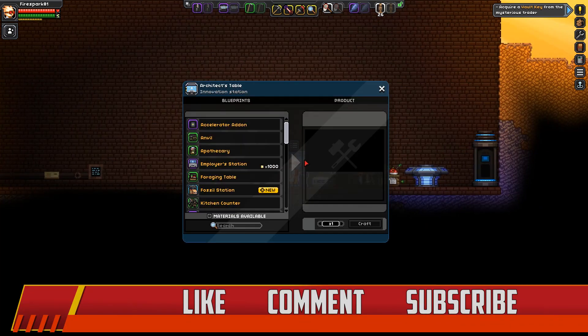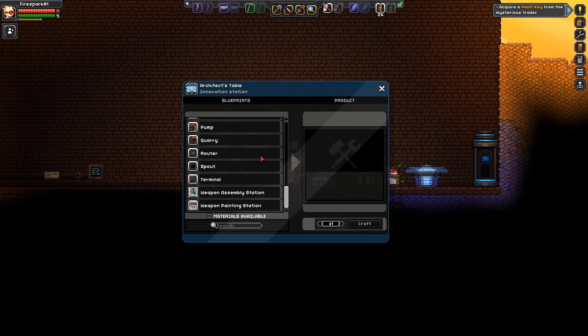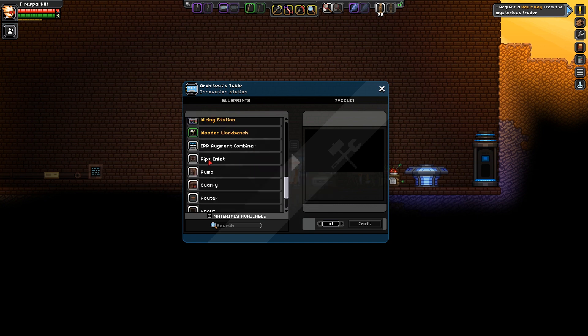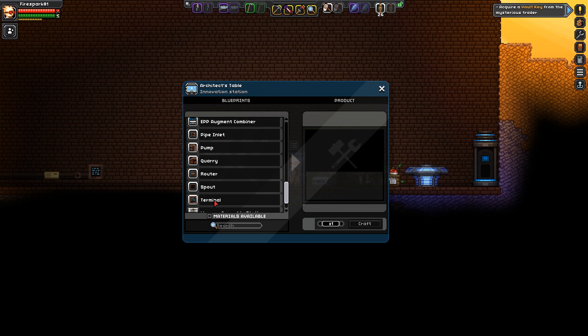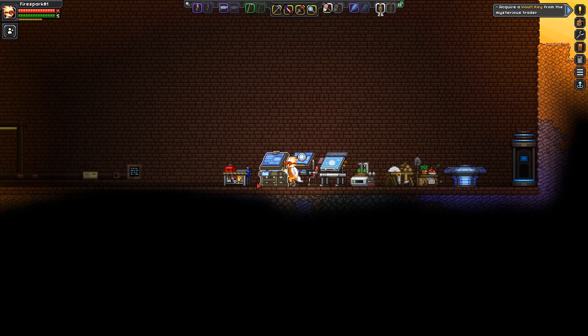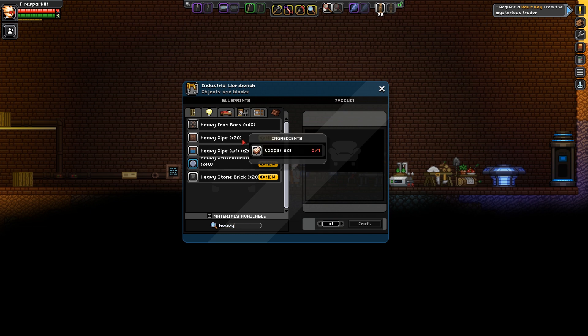To get started you are going to need your Architects Table. Scroll down to the bottom where you'll find this pipe set — the steampunk pipe set — which includes the pipe inlet, the pump, the quarry, the router, the spout, and the terminal. Beyond that you'll also need the heavy pipe, which you can find at your Industrial Workbench by typing in 'heavy.' It costs one copper for 20.